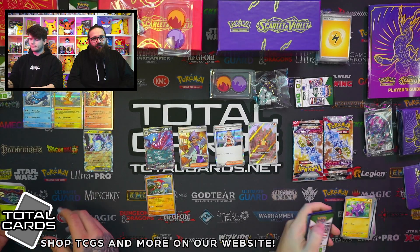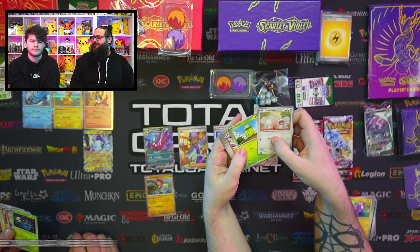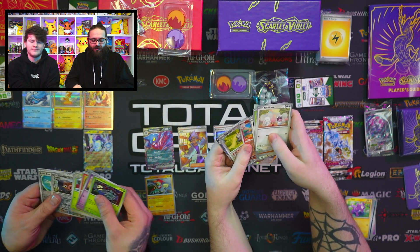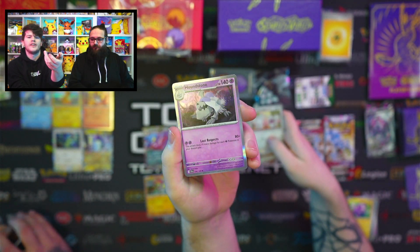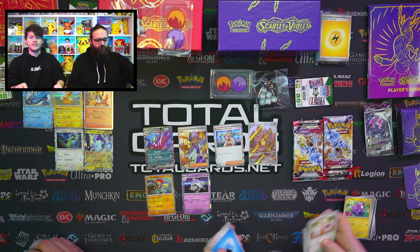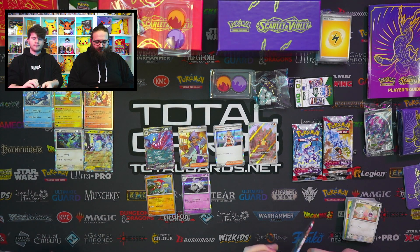We have all the other stuff from Scarlet and Violet with the release just off the heels — we have the blisters and all that other stuff on the website, so do check those out. As well as the god-knows-how-many thousands of singles that we cracked from those boxes — they're all on the website too. The link is down below. It's always best if there's a specific card you want to pick up as a single, especially to get your deck up and running ready for rotation.